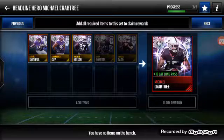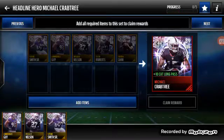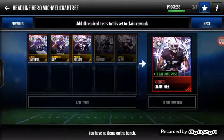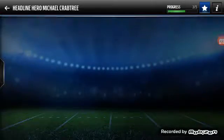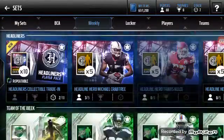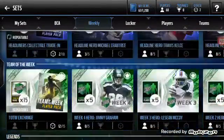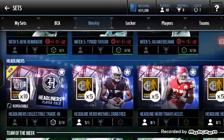The Michael Crabtree set gives a plus 10 catch on long pass, which is really good. I usually have three out of the five for him. I still need Seth Rollins and Derek Carr, but those two alone are like 120k, so I'm more worried about getting D'Angelo Williams than getting Crabtree right now.